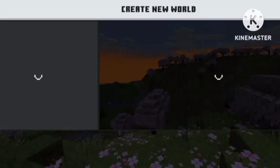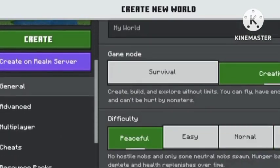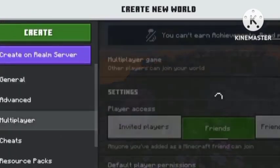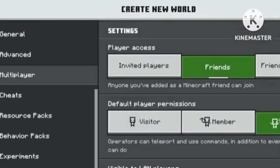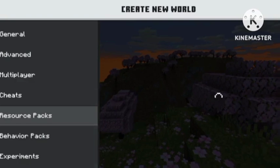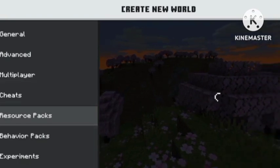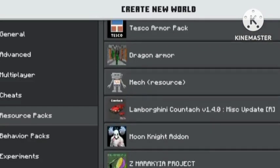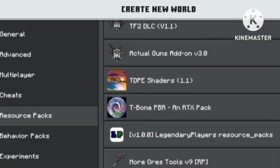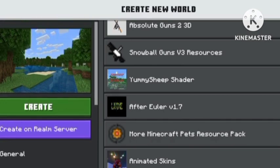Once you're creating a new world you can make it creative, whatever you want. Also make sure multiplayer game is on, but it should do that automatically. This is the only necessary bit: you have to go to Resource Packs, and once it loads in here you're going to click 'Owned' and scroll down. Scroll down until you find the texture pack you've chosen — I scroll down until I find Polycheus — and right beside it says 'Activate.' Just click Activate.